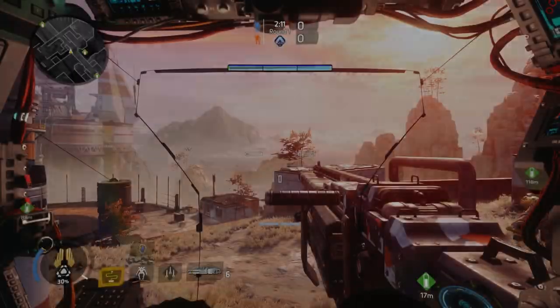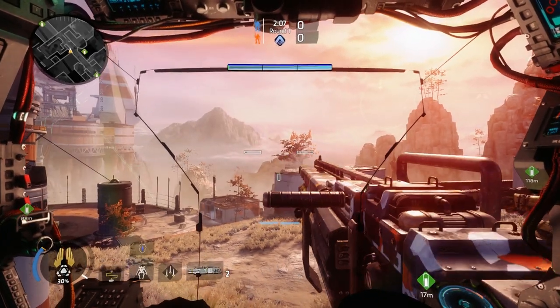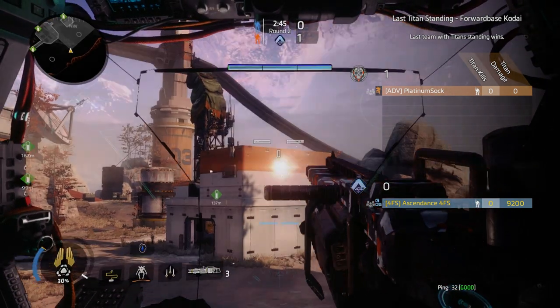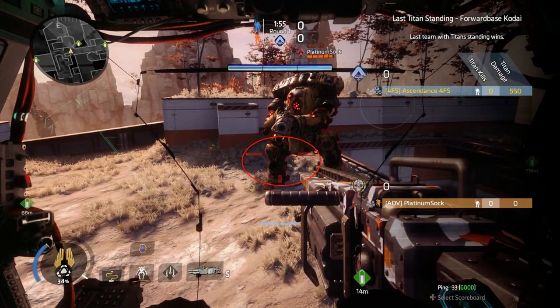Basically, it fires a projectile that has very slight travel delay. This projectile has no damage drop off, and the longer you aim, the more powerful it becomes — from a base charge of 1 to a full charge of 6. When fired from the hip, the weapon can be wildly inaccurate, with a large spread.